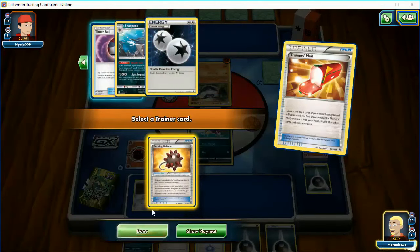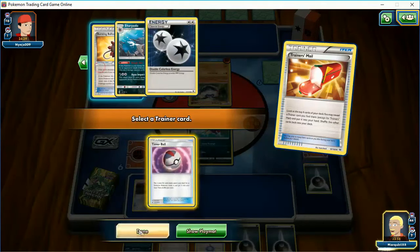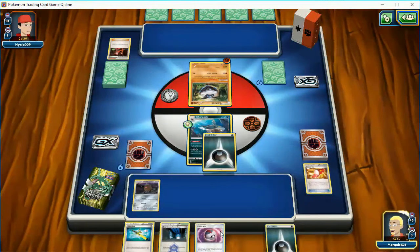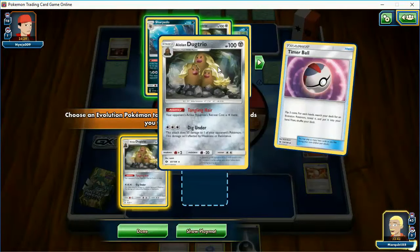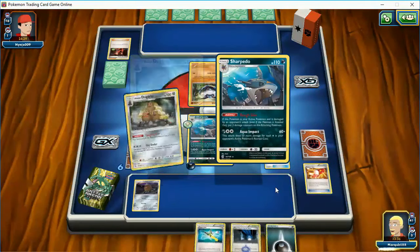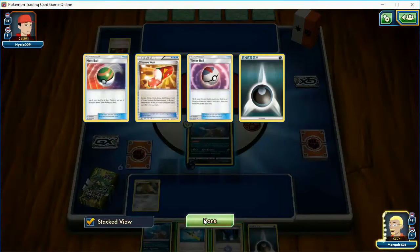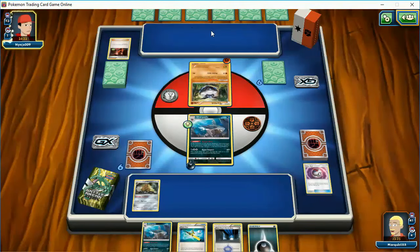I'm going to go with the Bursting Balloon for now, then the Timer Ball. I'll switch — he's going to do some damage back anyway. Hopefully this is not some kind of mill deck, because I don't have a ton of energy in this deck, nor do I have a lot of ways to get it back. My opponent doesn't really seem to have the ability to attack yet. If he does and I get a double colorless next turn, this guy's knocked out.